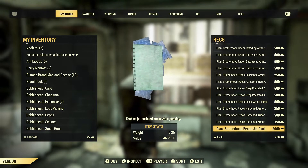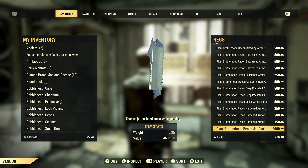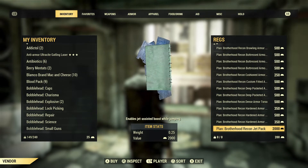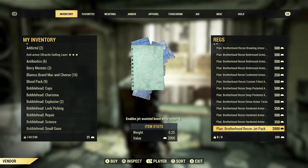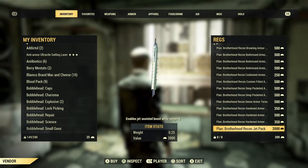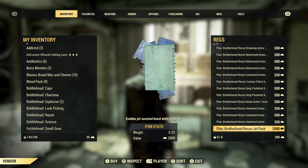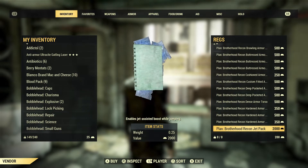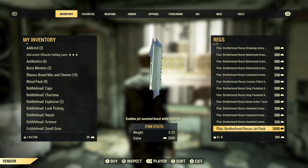The recon jetpack provides a jet-assisted boost while jumping — this is the jetpack for non-power armor characters. There are actually two of these now; you used to only get this with Secret Service armor, but now you can get it with Brotherhood Recon armor as well. This mod applies to the torso, so you need the Brotherhood torso to apply it. If you want the Secret Service version, you need the Secret Service torso — we'll cover that when we get there.